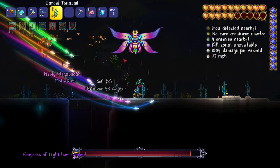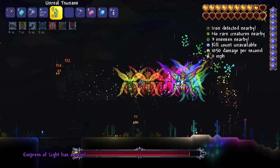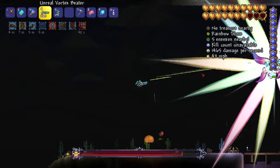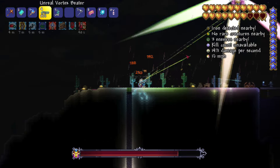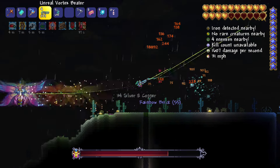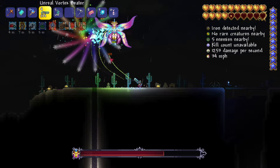So my friends, that is how you summon the Empress of Light boss inside of your Terraria world. Hopefully this tutorial was helpful. If you haven't already, please make sure to smash that like button and show some love. If you happen to be new here, then please also subscribe to the channel.